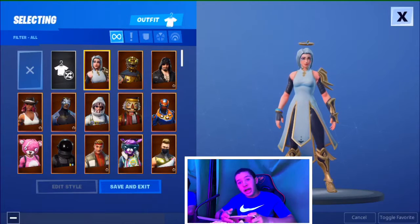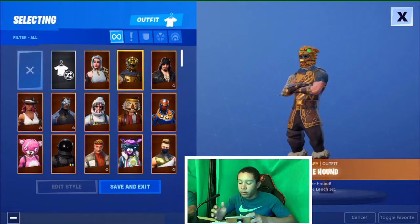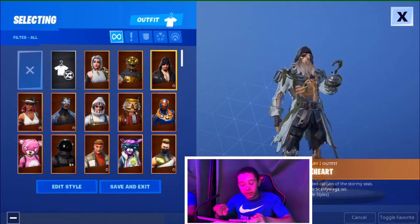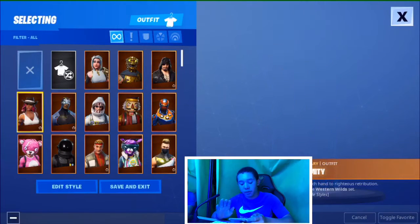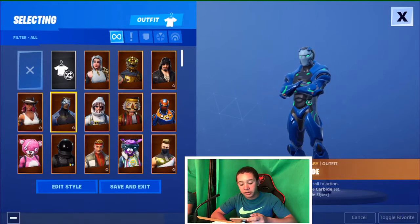The Battle Hound is my first skin I've ever gotten on Fortnite — yeah, I'd say it's decent. The Black Heart — I've used it before. The Calamity skin I've never used at all, I don't know why.